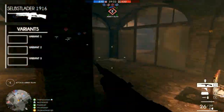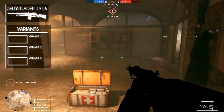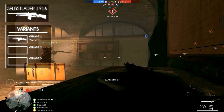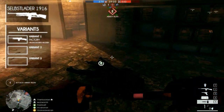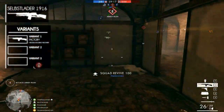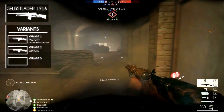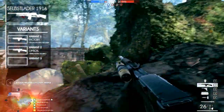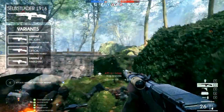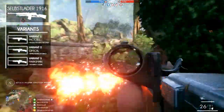Every weapon has multiple variants. The Selbstlade M1916 Factory — the variant discussed so far — recovers faster from recoil and regains accuracy quicker. The second variant is the Selbstlade M1916 Optical, which adds a short-range magnification scope and better accuracy. The third variant is the Selbstlade M1916 Marksman, which adds accuracy while stationary or moving, and includes a medium magnification scope.